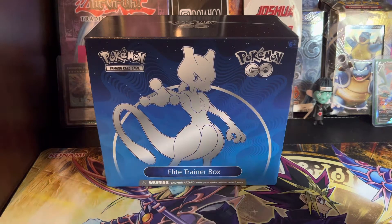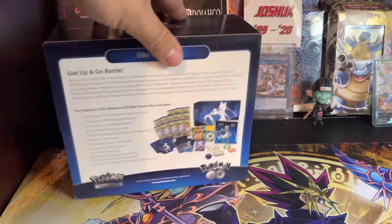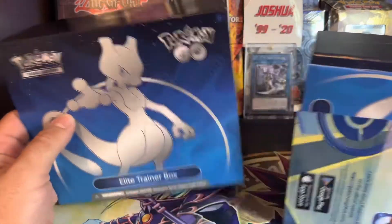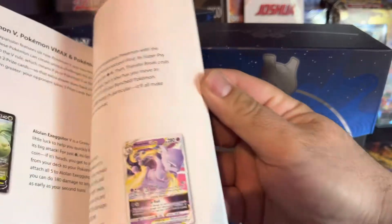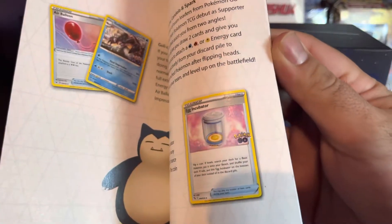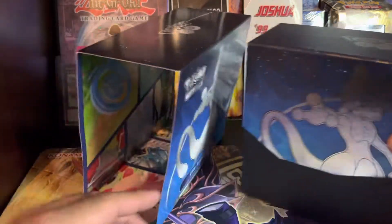What's up YouTube, it's your boy Honest Yu-Gi-Oh and we're back — this time with Pokemon opening. It's the Pokemon Go ETB Mewtwo. Got the player's guide, all the cards, the stuff you get. Obviously want them all — tired radiant Charizard, you know, goodies. This looks pretty cool.